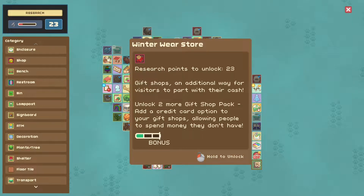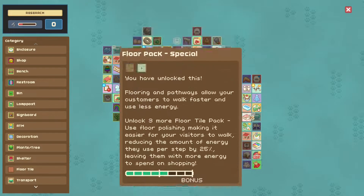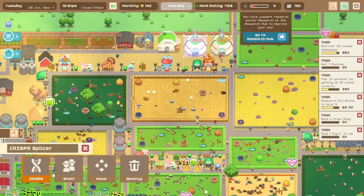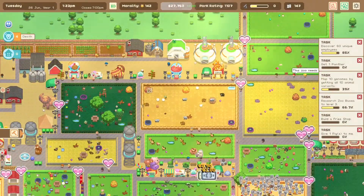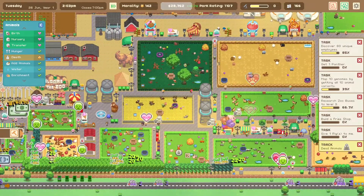Winter wear - I need to keep unlocking gift shard, gift shop pack. Because then people get credit card things. Where can I place a winter wear store? Probably not anywhere near here honestly. A death - no, I lost Piggot! I lost my Piggot.